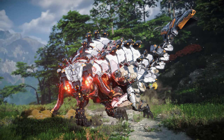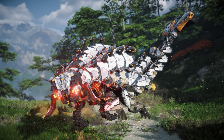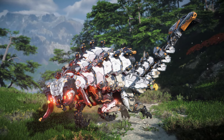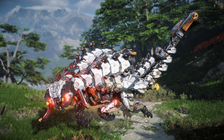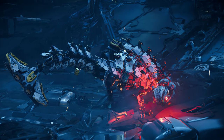The Rollerback's design seems to take inspiration from a variety of naturally armored creatures, such as the Pangolin, the Doedicurus, and the Ankylosaurus. Large, durable metal plates protect vulnerable inner components, and a massive club sits at the end of its long tail that it uses as a powerful melee weapon.